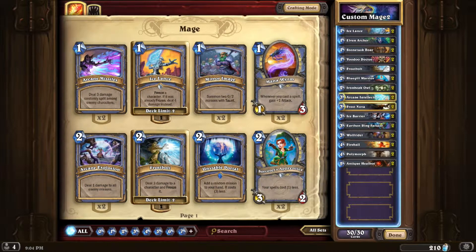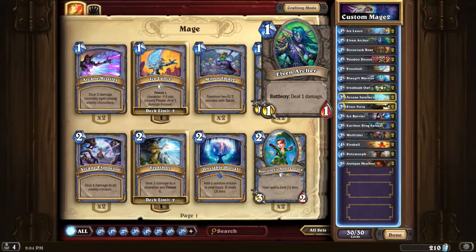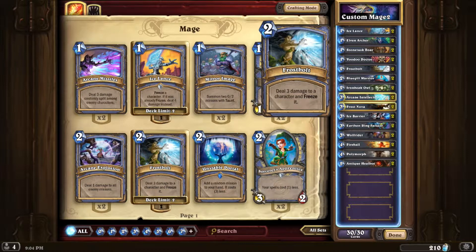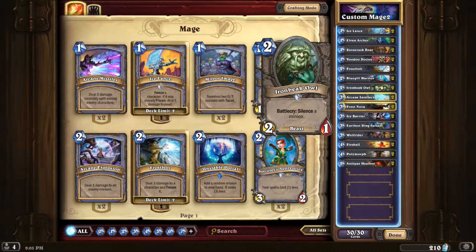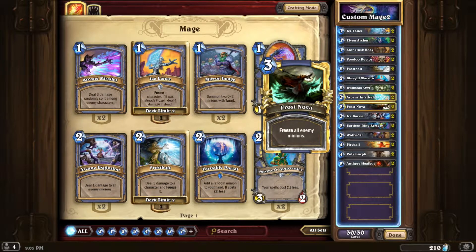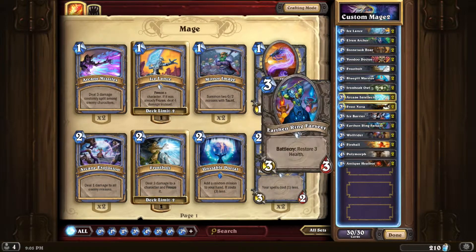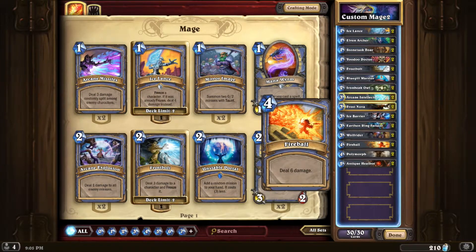What I've done here is I have assembled a deck — this is a mage — with absolutely zero rare cards. I've got Ice Lance, which is just a common. I've got Elven Archer, which is a standard card. Stonetusk Boar, Voodoo Doctor, Frostbolt. Bluegill Warrior. Two Iron Beak Owls. Two Arcane Intellects — I like the gold cards because they're pretty. Two Frost Novas, two Ice Barriers, two Farseers, two Wolf Riders, two Fireballs, two Polymorphs.